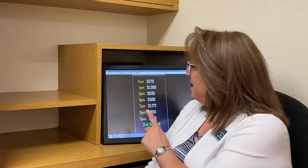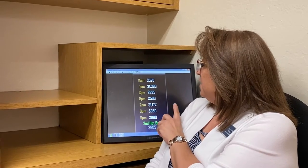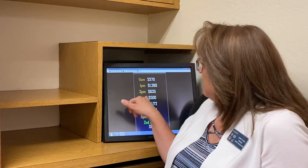Hey guys, Sneeze from Sam's Town here. We're going to talk about hotball and validation. Each session has its own hotball jackpot. From 11 a.m. through 11 p.m., you'll see posted on the board different amounts of money at each session. When you're playing, say, the three o'clock session, you're going to be playing for $635.